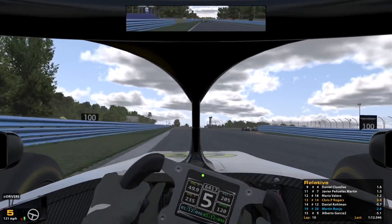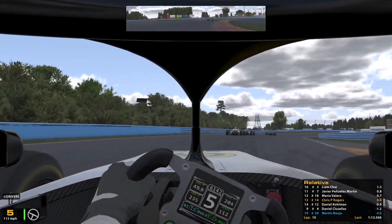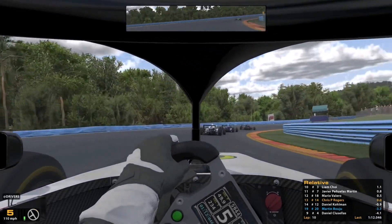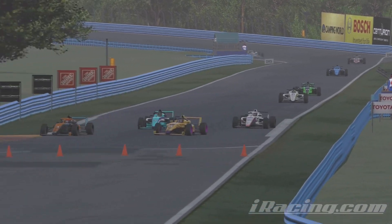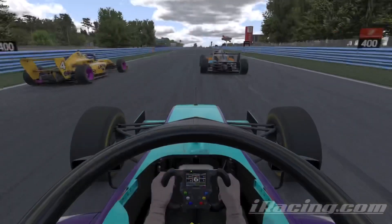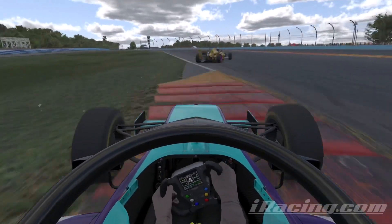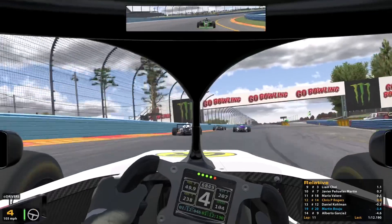Rejoining the live action on lap 10 — we're struggling to keep up with Valero and Martin, now more than one and a half seconds behind. But as we enter the inner loop for the 10th time there's more carnage: Kluzelis has gone, and the two cars in front both had to lift, helping us close right in. Kluzelis makes contact with Liam Choi — Choi clips the inside kerb, which causes the contact that sends Kluzelis off into the runoff area. That crash puts us back up to 12th.